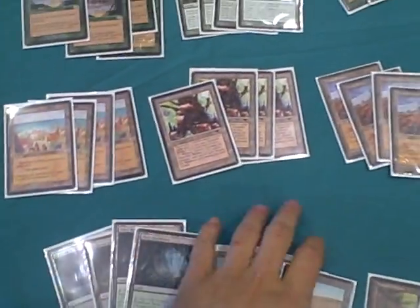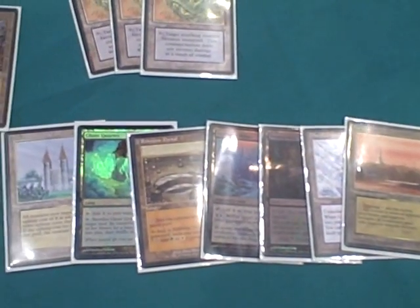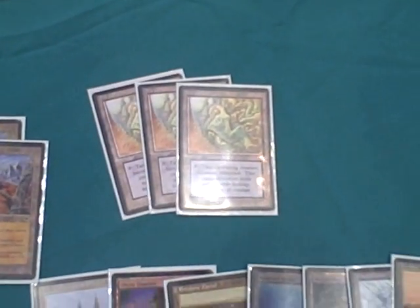You can see Rishadan Port here, Mishra's Factory, Wasteland. There's this nifty little package down here that we'll get into in a moment. It's just a bunch of little silver bullet lands that all perform various functions in Maze of Ith to keep locking things down. And Thawing Glaciers to go search.